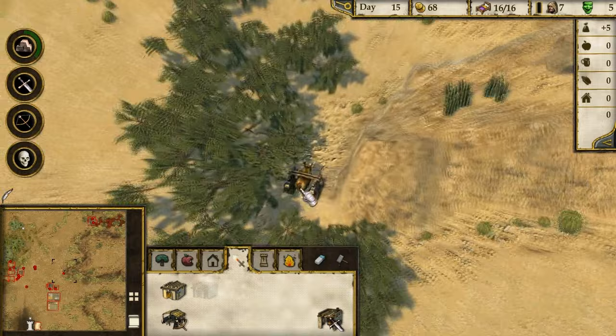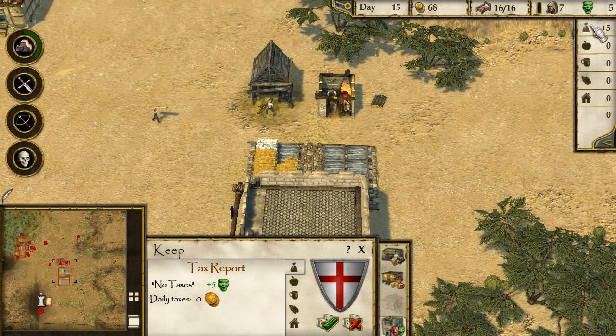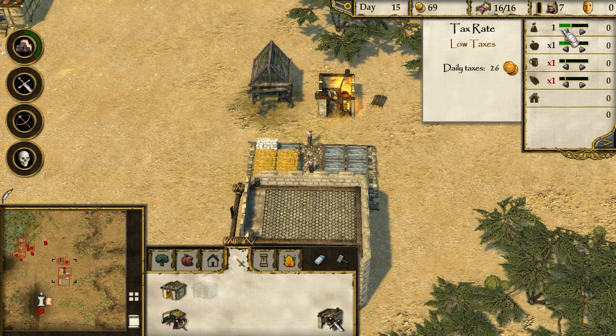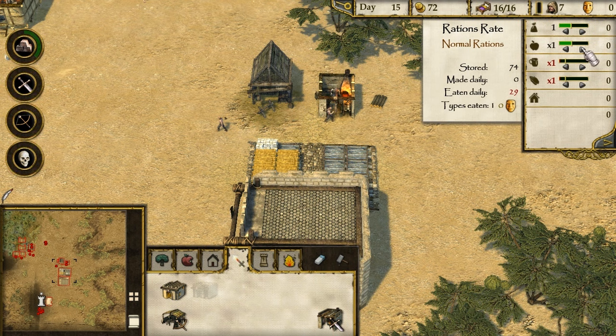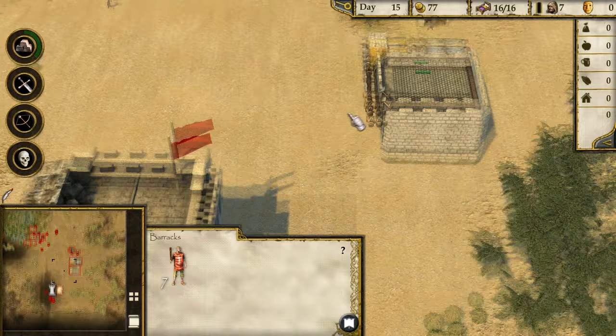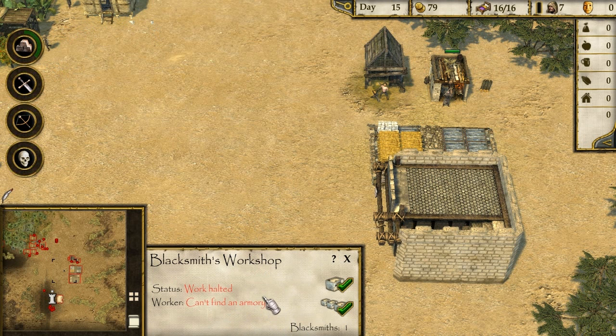This is actually working quite well. Daily taxes of zero - no taxes. We get 26 gold a day which is kind of important if we need troops. The armory is built! So, can we build some better troops now? Blacksmith work halted - can't find an armory. So we need an armory on top of the blacksmiths - makes sense. We'll put all this stuff together and start building a little place.